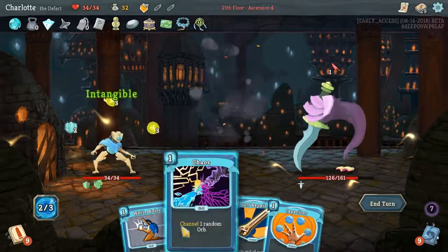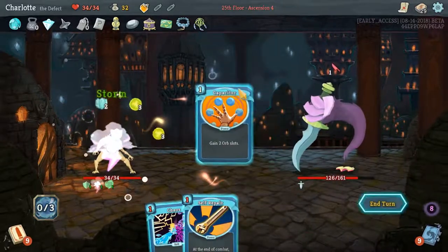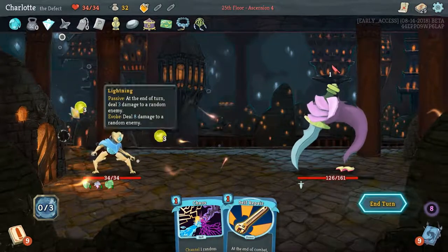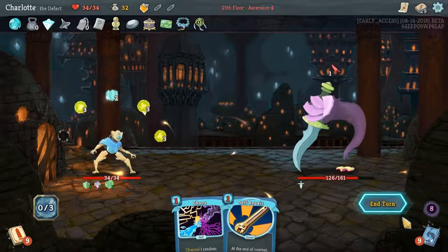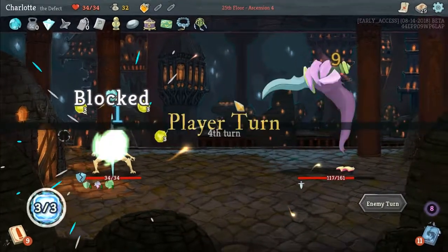Apparition. White Noise - ooh, Storm! Free Storm, and Capacitor. Play of Power - get lightning. Storm channels lightning whenever you play a power. We can't do anything else.